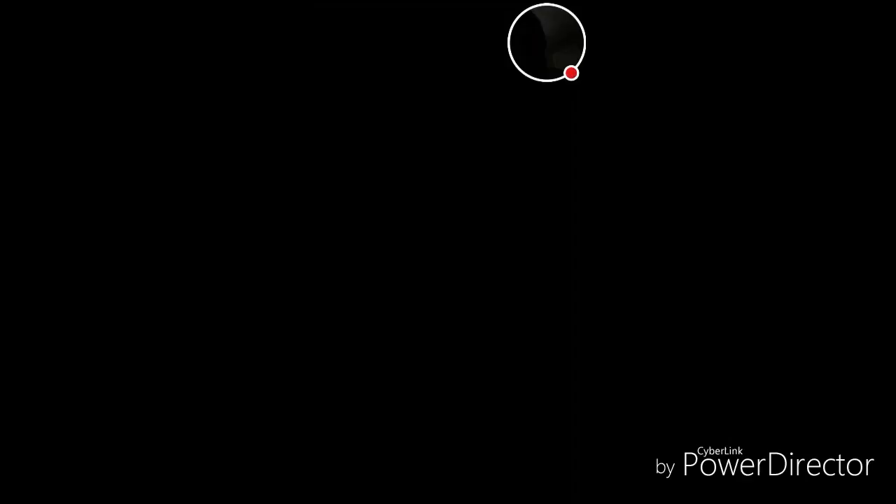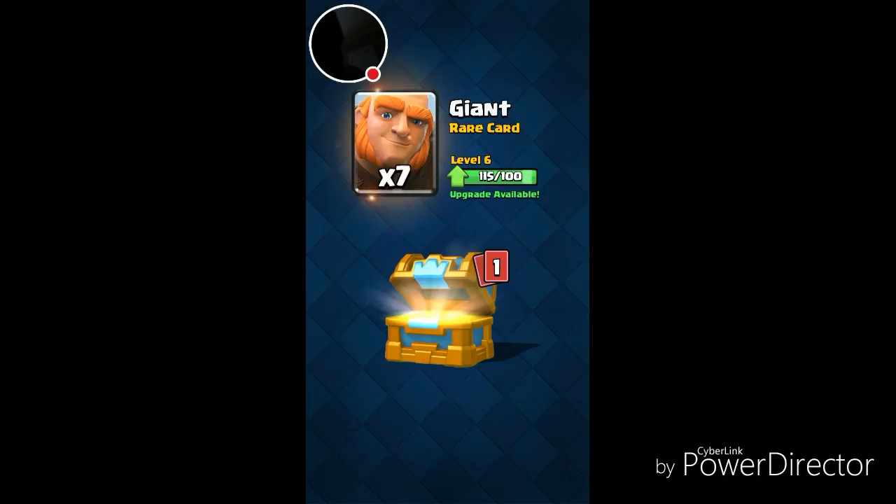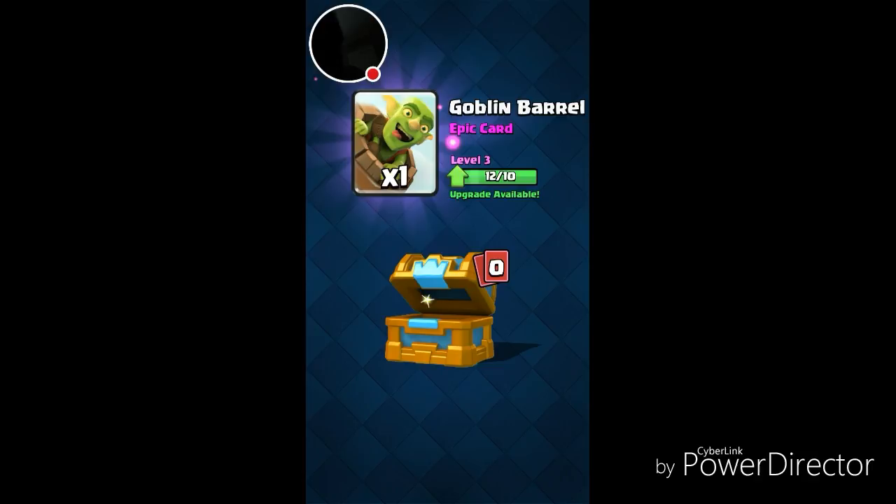Let's open up that Crown Chest. We got 10 gems, 13 Minion Horde, 43 Fire Spirits, 7 Giants, and 1 Goblin Barrel.